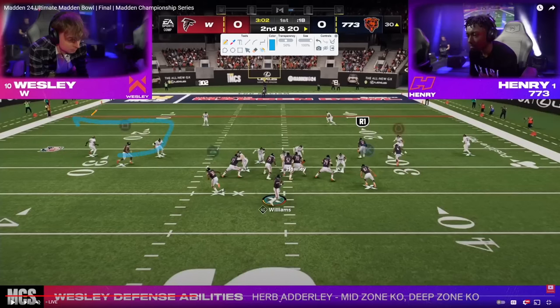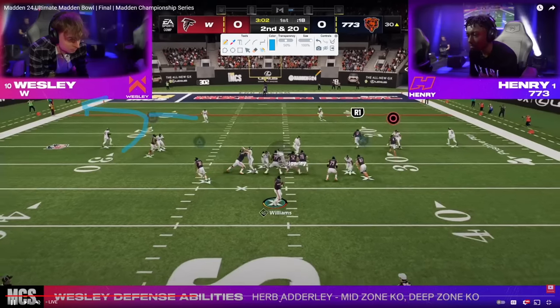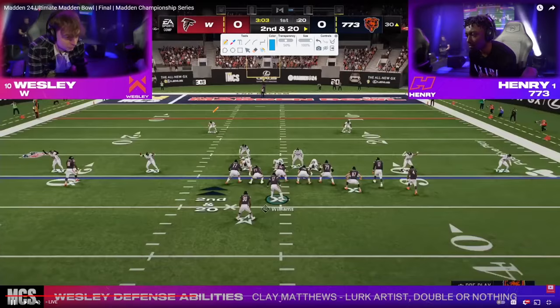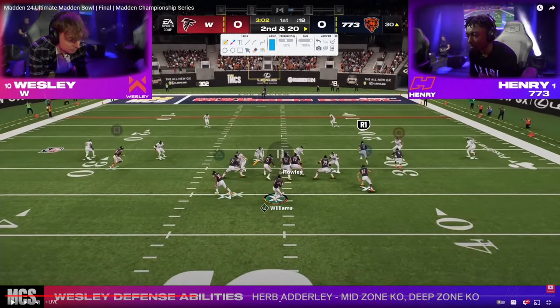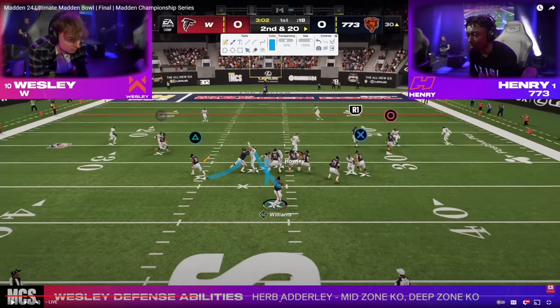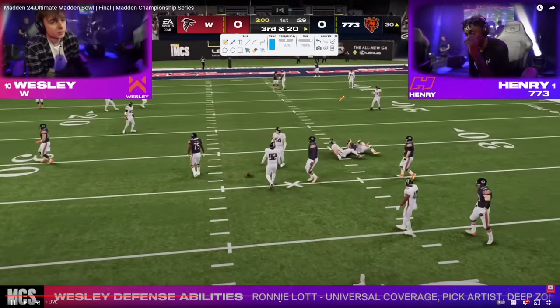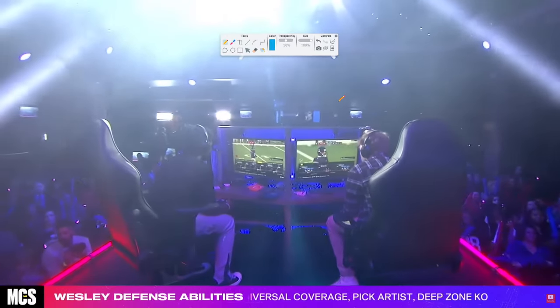Now to double post. We're looking for the C route using the wheel — the purpose of the wheel is if he's in any zone, whether a third, half, or quarter, he's going to get cleared out. The only zone that can play this C route is a specific type of cloud flat. Wesley's Sin 4 really performs well here — gets screamed up the A gap.